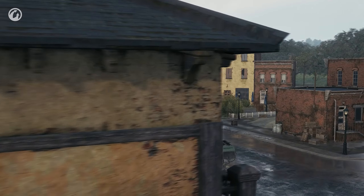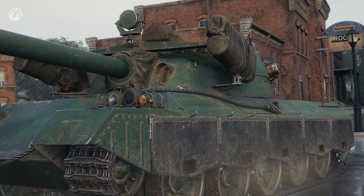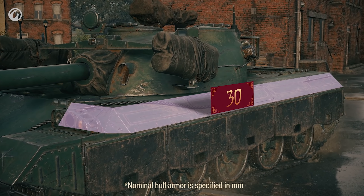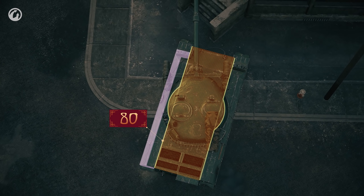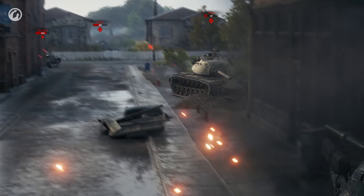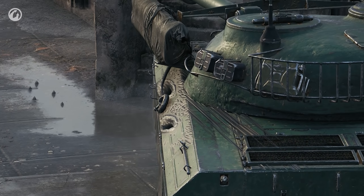The surprises don't end there, as such a vehicle can't go without an ace in the hole. The track fenders with spare parts crates are actually screens. The hole itself is actually much narrower. However, if a heat shell hits those areas, there is a high chance it won't deal any damage.